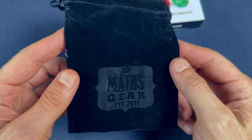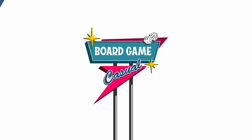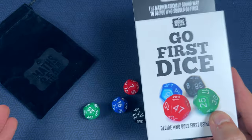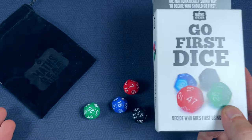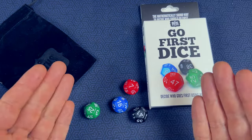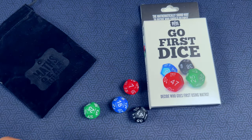And they come with this little velvety dice pouch to store them in. If you're looking for a fast, clever way to determine absolute player order, definitely check out a set of Go First Dice. I'm going to keep my set easily accessible on the game shelf so we can quickly roll for turn order in each game from now on. By the way, speaking from experience, these make a pretty cool gift for the board gamer in your life.